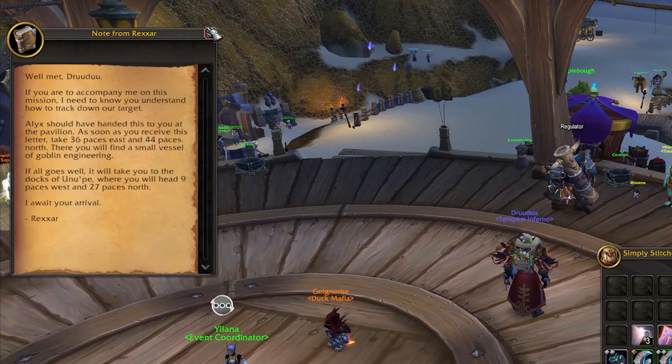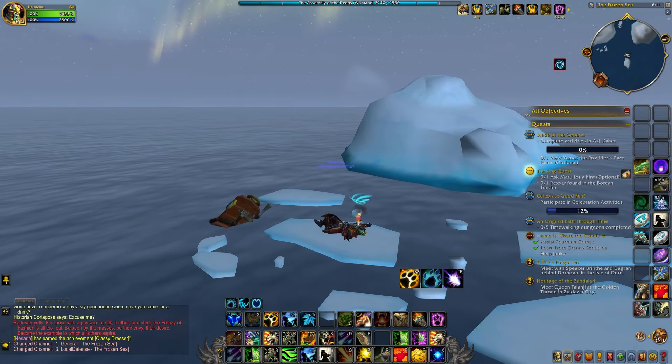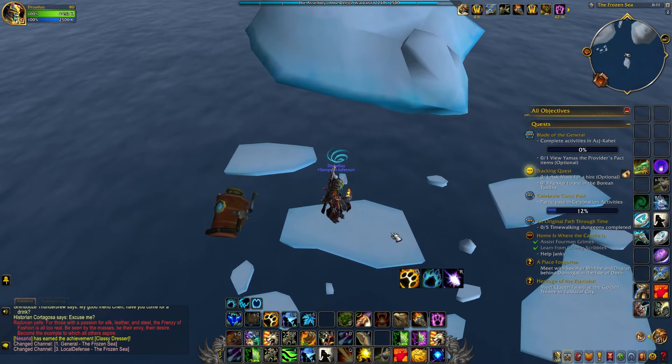Mount up and fly north to the nearest cave. It's right outside the celebration area. Right next to the graveyard, there is what looks like a goblin tin can. Click on it and you will be magically transported to Northrend — more specifically, Borean Tundra.